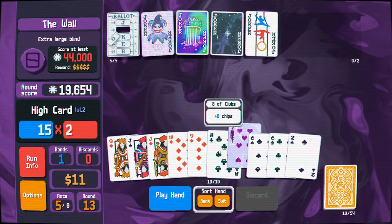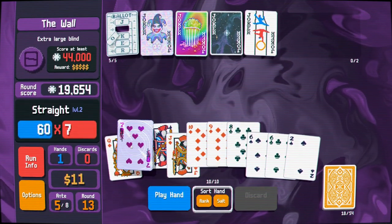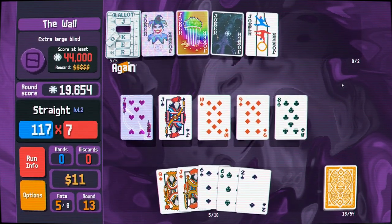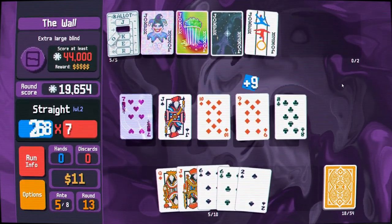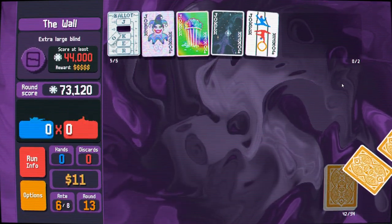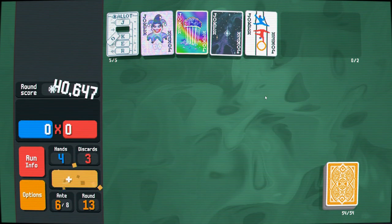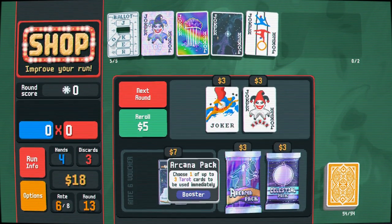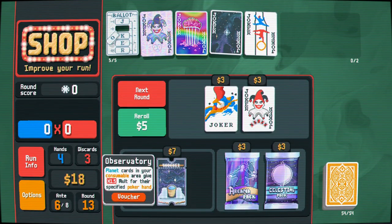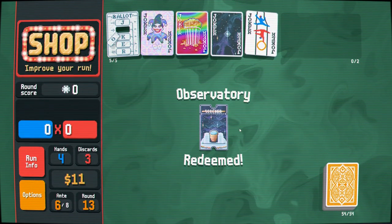Nothing really helped us out there, so we're going to run this straight like our lives depend on it — which they do. Moving it up front is important so it triggers first. I should have felt really good about it — it would have gotten us over in one. That speaks to the power of Acrobat. Planet cards in your consumable area give 1.5 Mole — I'll take that.